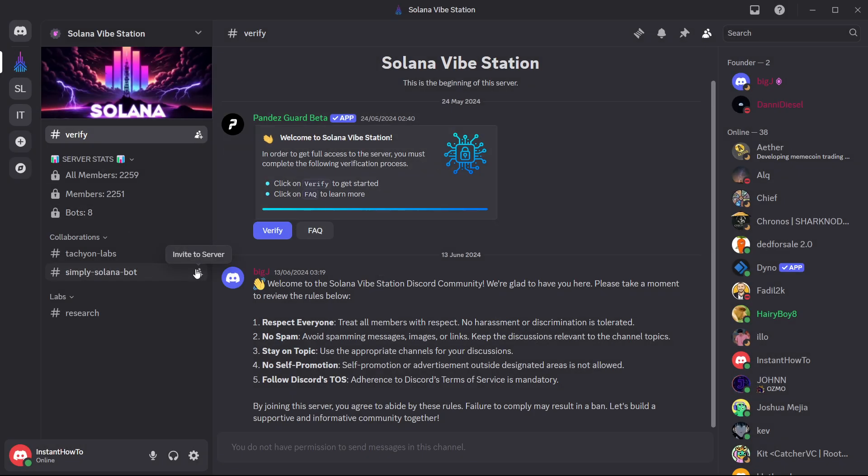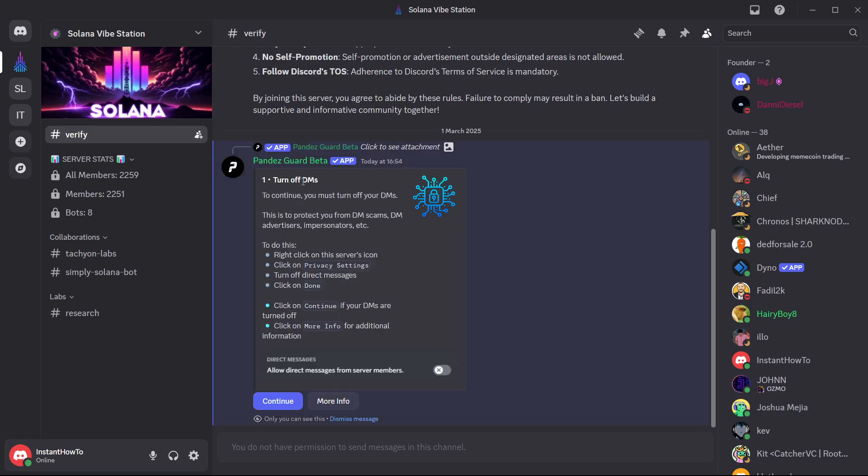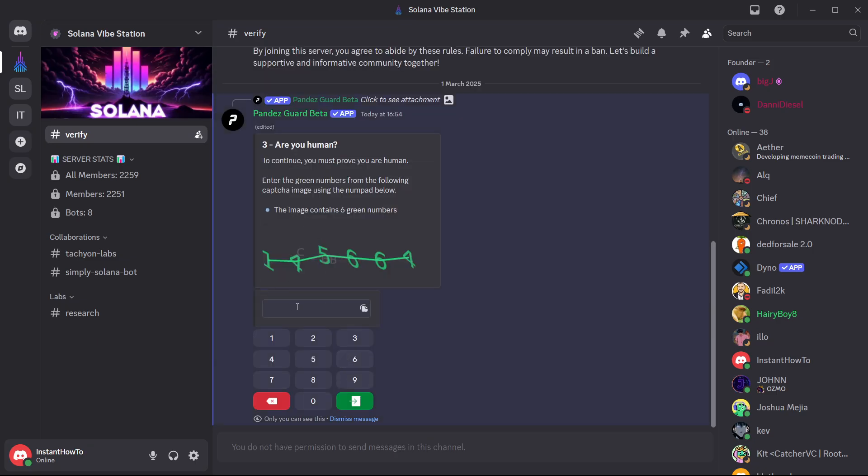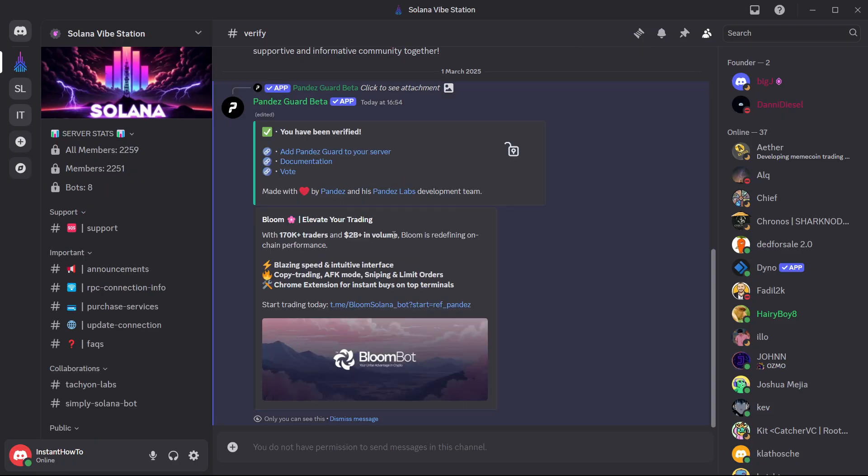Press 'Join Server' and it will take you to their server. Once inside, click on 'Verify' and press verify at the top. It may say to turn off VMs or similar — press continue, then continue again. You'll need to read the rules and confirm you're human by typing in the code shown, for example 145664, though yours will be different.